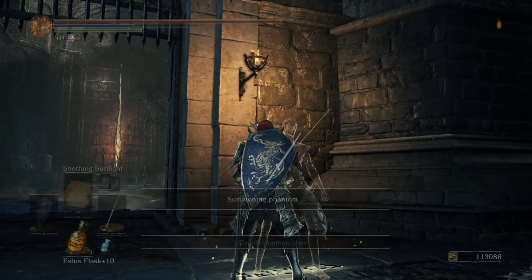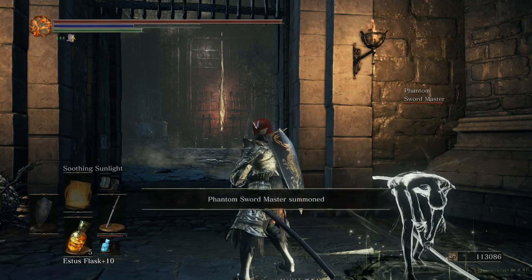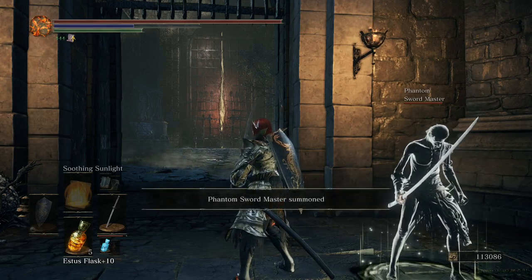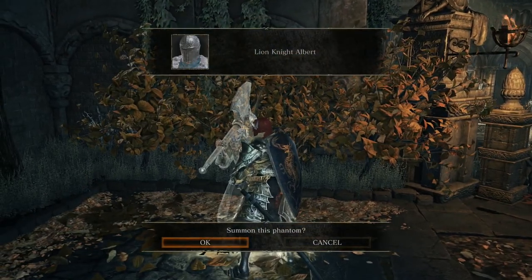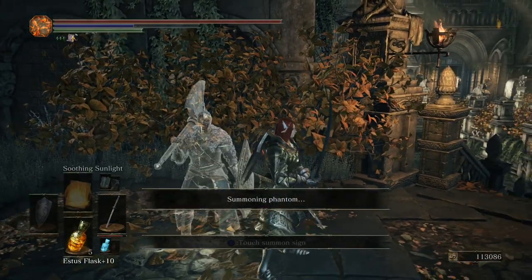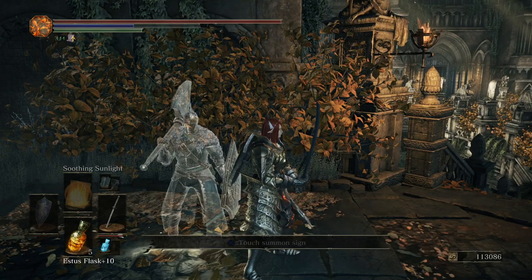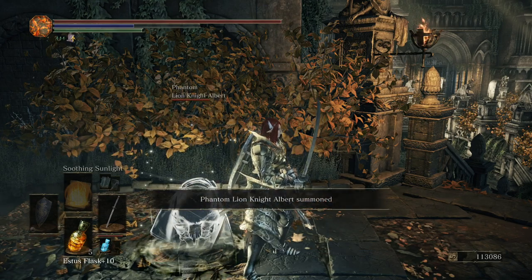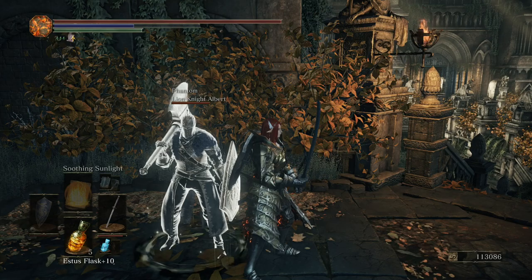You will find a summon sign right before Vordt of the Boreal Valley. Lionite Elbert is a little bit further back on the terrace in the same area — no requirements for him. Warning: if you choose to kill Emma to activate the Dancer of the Boreal Valley before Vordt, Lionite Elbert will not appear anymore, but Swordmaster will still be available.